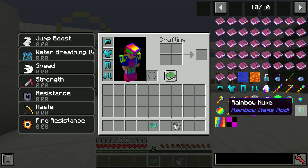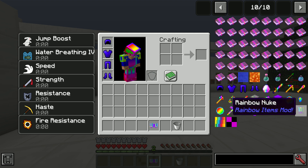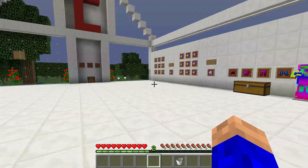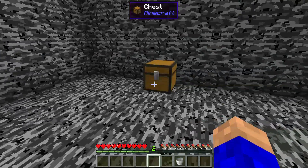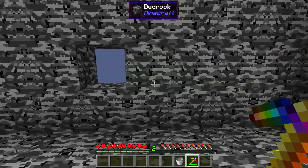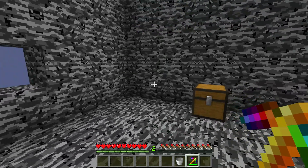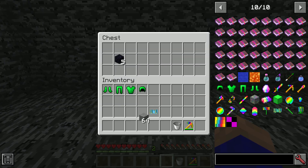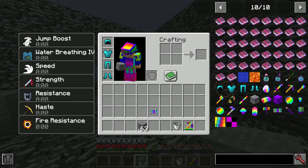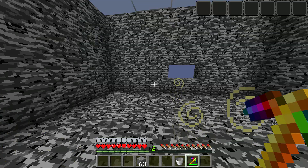There are also a few other items but there's no crafting recipe for them at the moment — it's in early stages and there will be eventually. Let's get into the testing room. If you've got the pickaxe in your hand and you right-click on bedrock, boom — see it activates and gets rid of it. You can just mine your way through bedrock, simple as that.